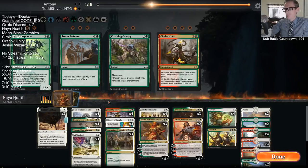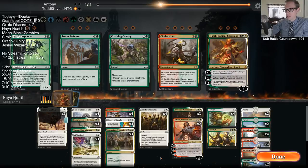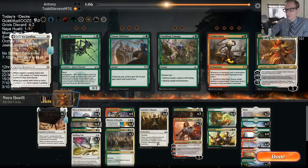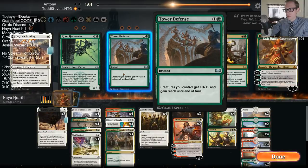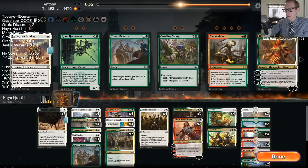Against decks with lots of sweepers you don't need to overextend into them, and against those kinds of decks you'll rely on your planeswalkers against black sweepers. Mono-red: I want Baffling End and Tribunal. Tower Defense isn't honestly the worst here — it's basically a two-mana Dive Down on one of our creatures, but it also saves all of our creatures from a Chain Whirler. I honestly don't hate Tower Defense — let's play one.